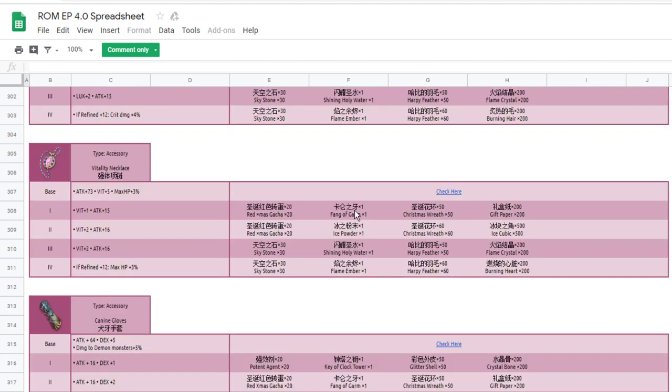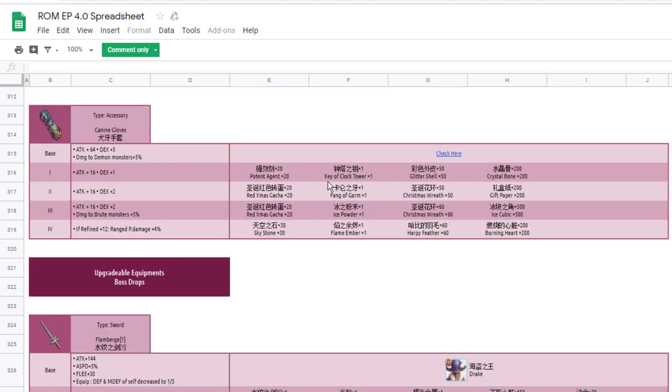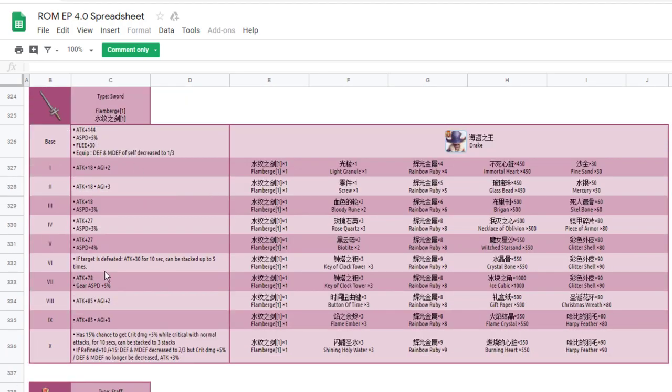How about the other accessories? For that one: key, fan of gum, and eye powder — oh my god, this one is quite expensive, 2 million plus from boss items. We also need shield and crystal bone — still okay. For drop items, you'll need a lot of key of clock tower.